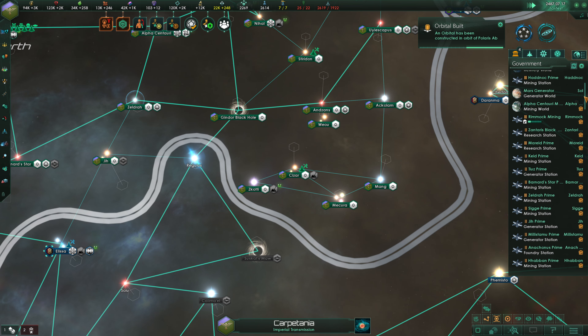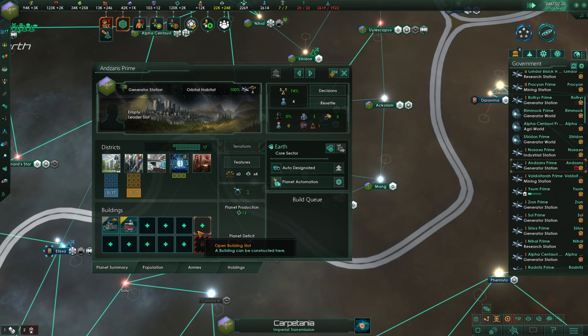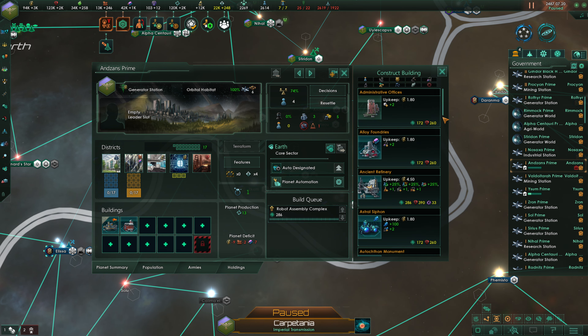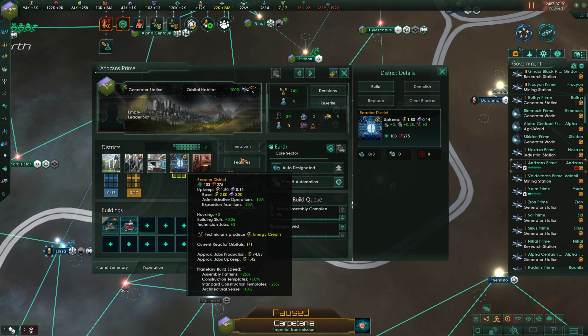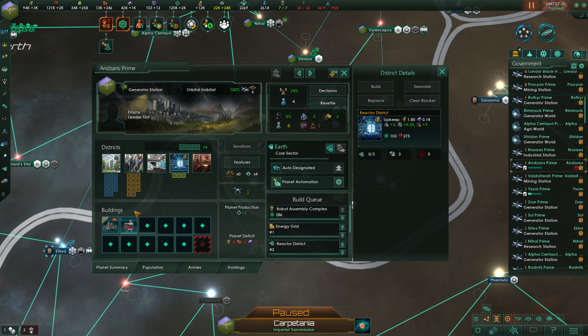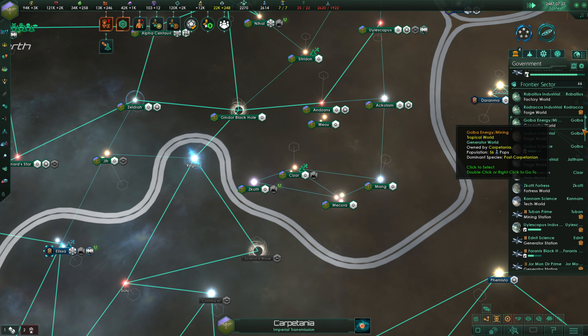Next up I want to check through our jobs here and see if we have any unemployment — we in fact do. Anzan's Prime: we can put in a robot assembly complex, and from here we're definitely going to put in an energy grid as well as three reactor districts. The rest of this will build up into industrial, but we don't have the administration upgrade for the Ministry of Production yet, so I'm not going to bother with putting the rest of that in for now.